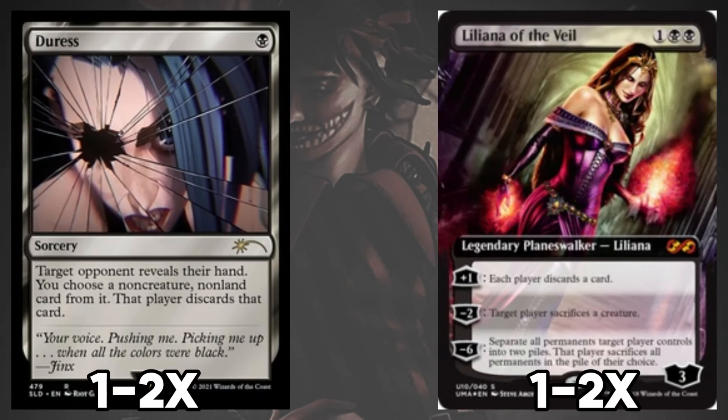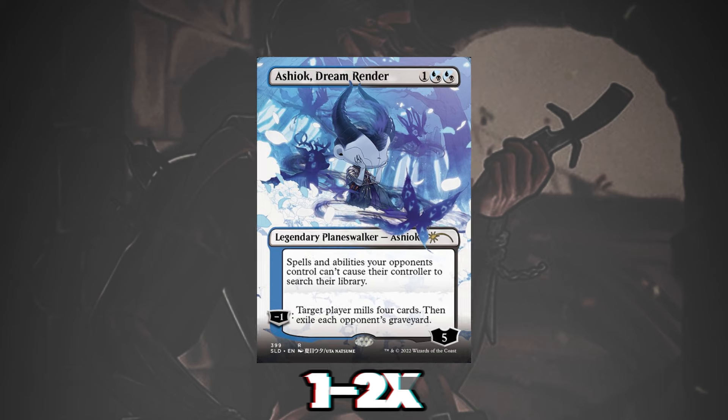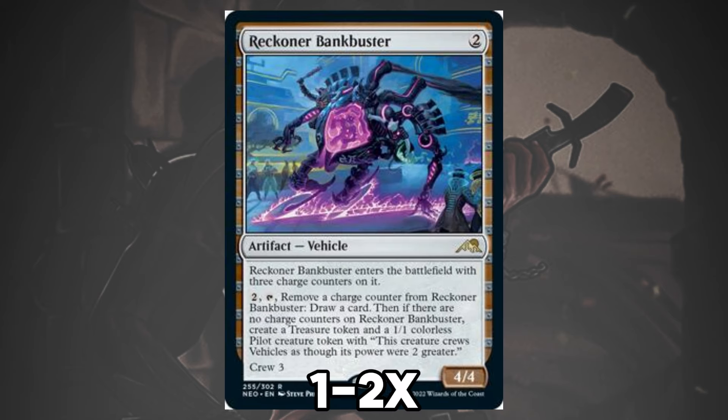Extra copies of Duress and Liliana of the Veil are the discard disruption package that comes in against combo and control decks — basically any deck that needs a critical mass of cards or specific cards in hand to operate. Ashiok Dream Render is of a similar cloth, coming in as hate against graveyard-based synergies and decks that search their libraries to execute their game plan. Reckoner Bankbuster comes in for midrange mirrors and control matchups to keep you stocked with threats and answers via card draw.